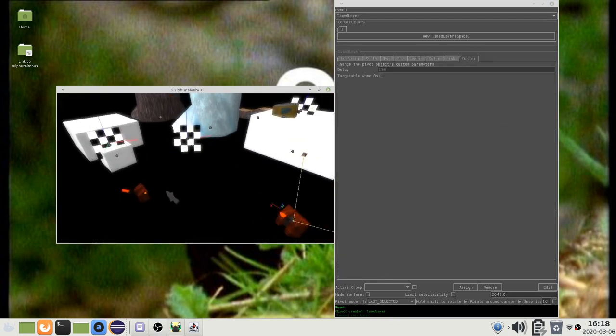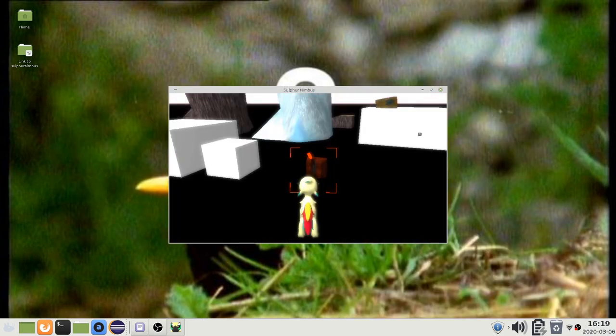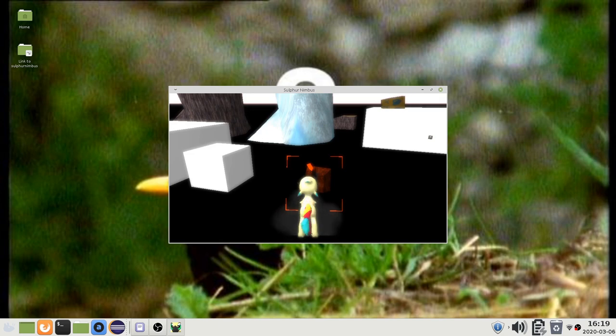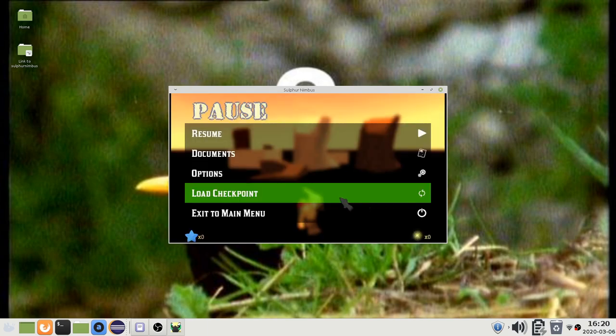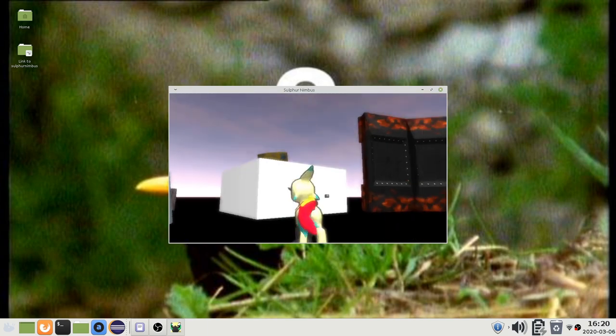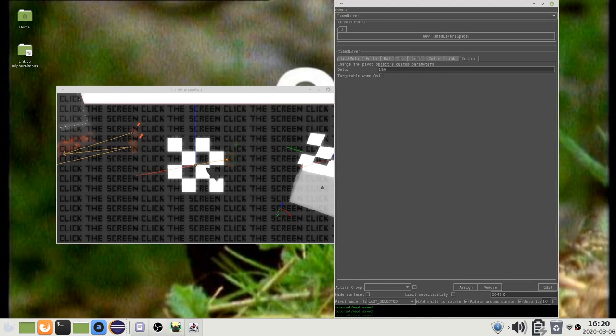If you trigger a checkpoint with an on message, it creates an autosave. You can do this with a lever object. To verify that it works, you can go into the pause menu and load the game. As you can tell, this takes you to the checkpoint.